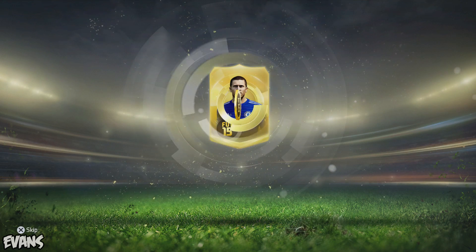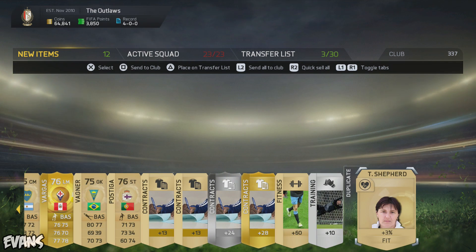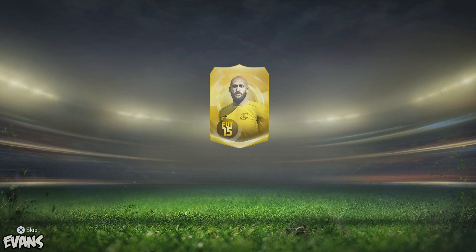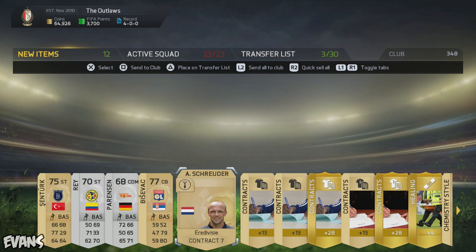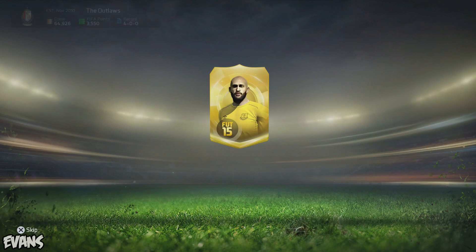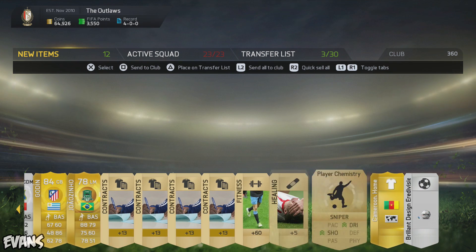Here we go, next pack. I told you my pack luck is terrible. Come on, Tim Howard, give me something good. We get Diego Godin in this pack, but he's not what I'm looking for. At least I could probably sell him for a couple of thousand coins though.